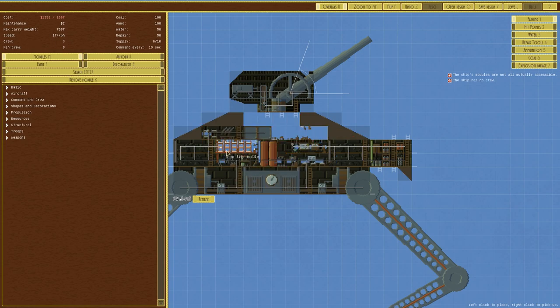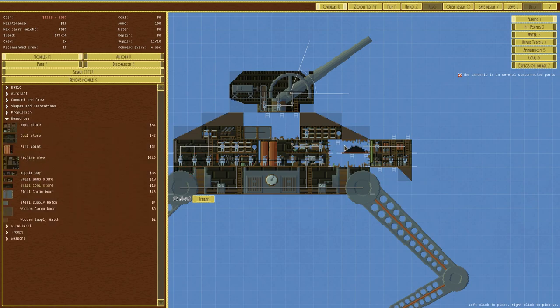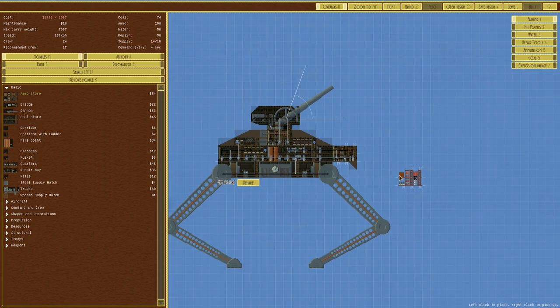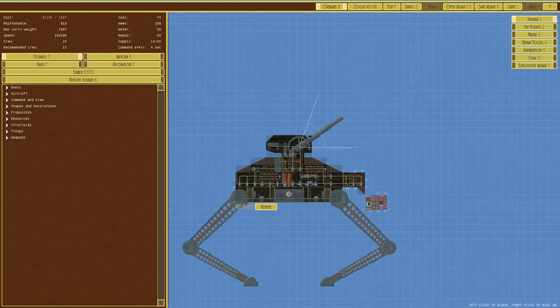We need to pull that forward to there. We need to get rid of that — pull that forward to there. I think we need a walkway maybe. It's currently the only way up. Maybe get rid of that. Go to resources, and we need a corridor. Just need to get access to this now. There we are — so we've got a slightly bigger cannon on the front now.